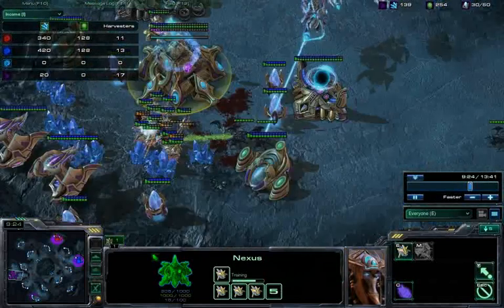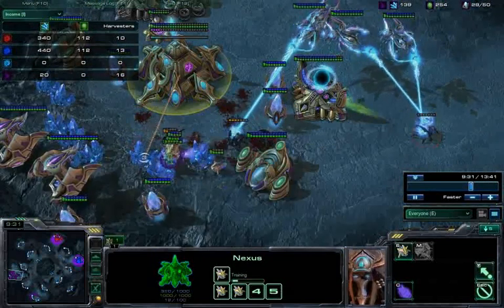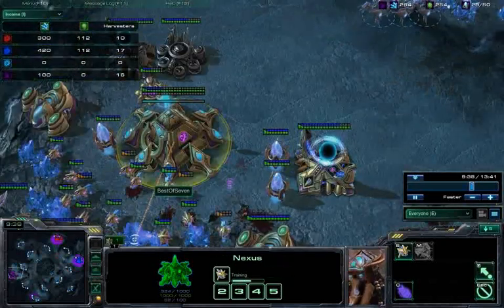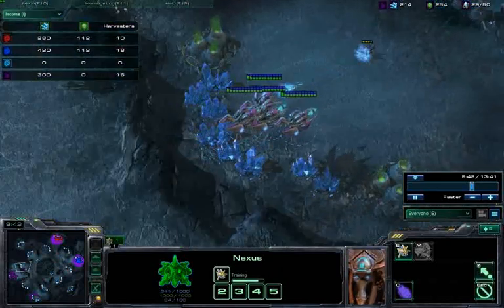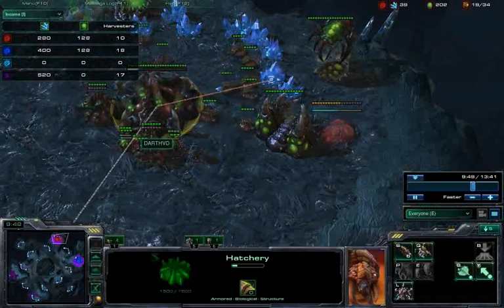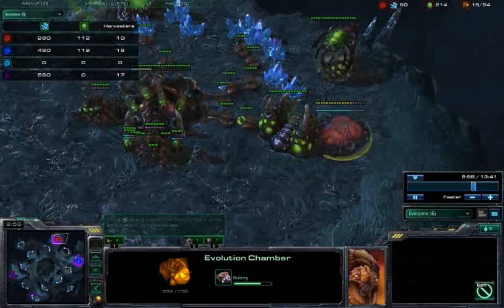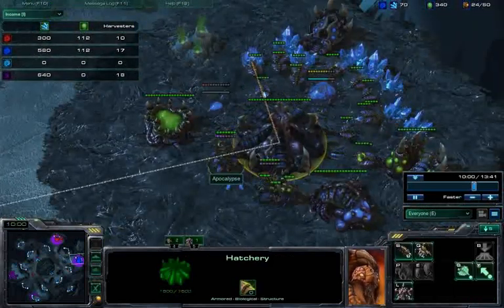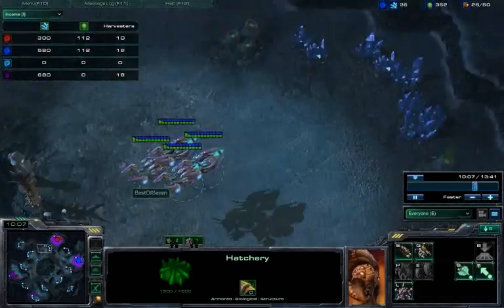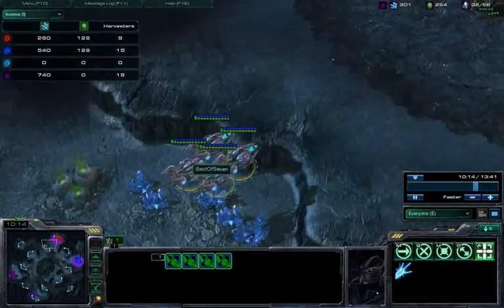I thought the push was done, but more units flood in so I have to go back and stop them. Once their army is pretty much gone, the time to act is right now — you have to press the action, because they've seen your units and are already countering. Red has made a second Queen and is throwing down an Evo Chamber; Blue already has a second Queen and is getting Sporecrawlers. You have to engage immediately, otherwise your units get countered and this is pretty much your only chance to win the game.